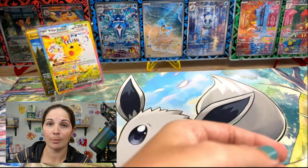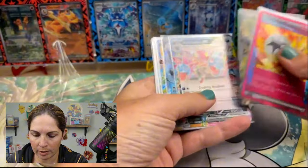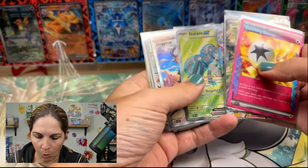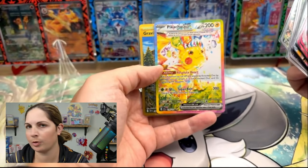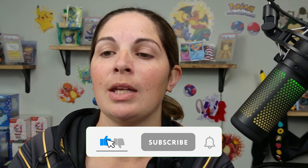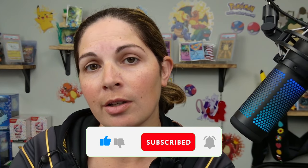I think we did pretty good. We got 15 hits — two A-specs, six double rares, two ultra rares, three illustration rares, one beautiful SIR, and one amazing hyper rare. So that was pretty awesome. Thanks for joining me — don't forget to like, comment, subscribe for your chance to win a build and battle. Please join us on November the 6th for our Rippin' Ship. Next week we'll have lives all week long for Surging Sparks with giveaways. Thank you Charm Trainers — go collect them all!